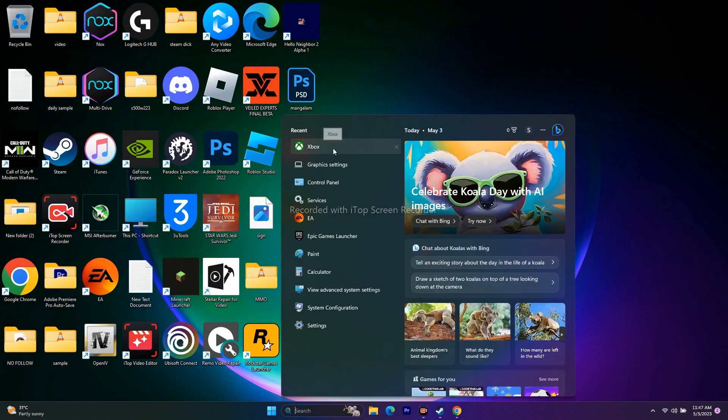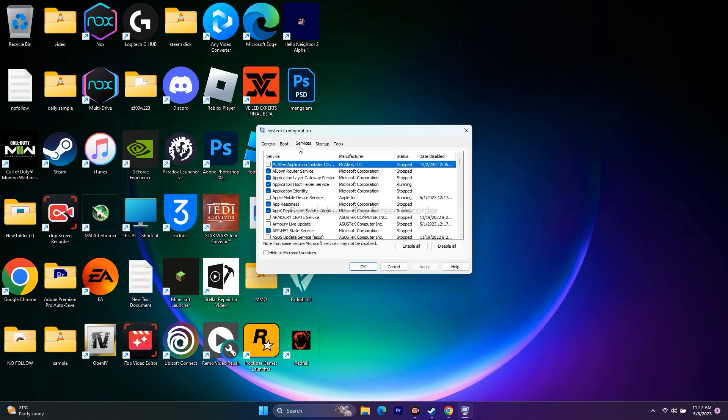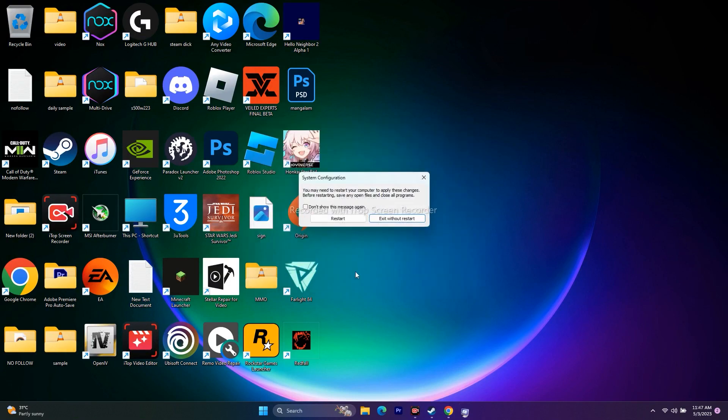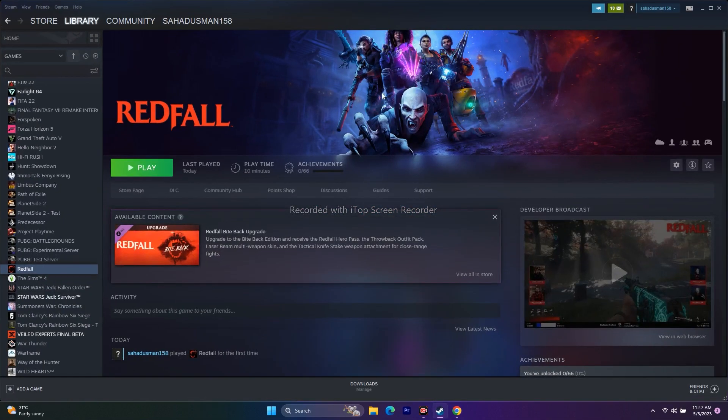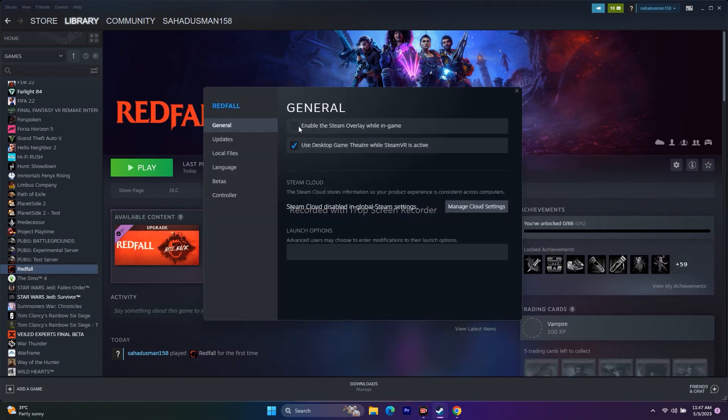Next, perform a clean boot. Go to Search, open System Configuration, go to Services, check 'Hide all Microsoft services', click 'Disable all', then Apply and OK. After restarting, try to play the game. Also, disable the Steam overlay: right-click the game in Steam, go to Properties, and make sure the Steam overlay option is unchecked.